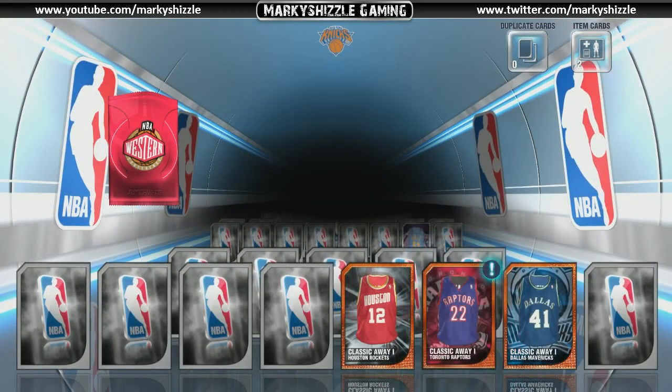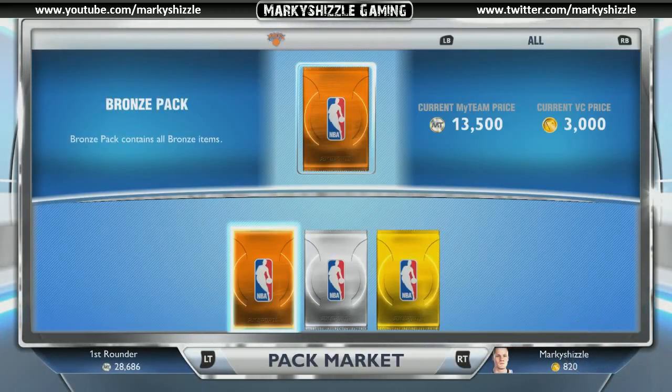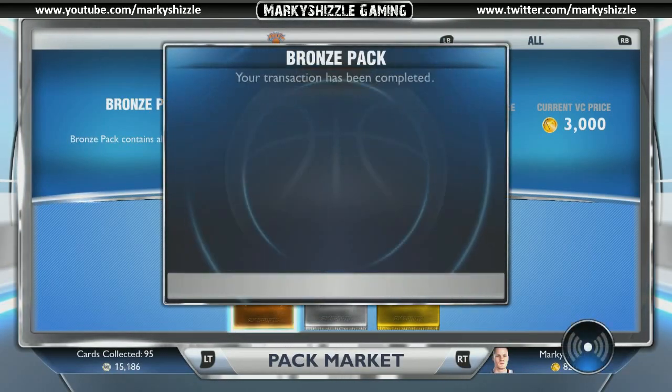And a playbook for a coach or something — that's stupid. Oh, jersey Raptors! I've always wanted a Raptor jersey. Psych. Alright guys, Marky Shizzle showing you how to get those 3 stars.